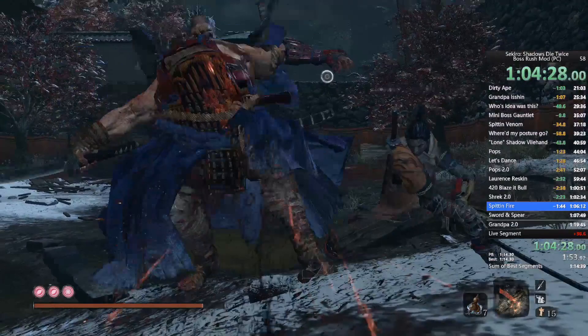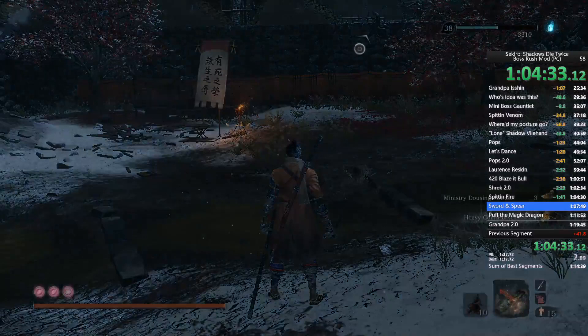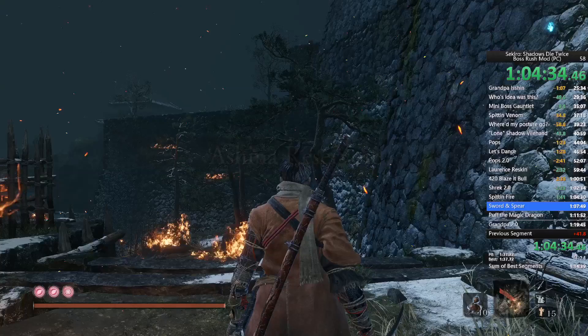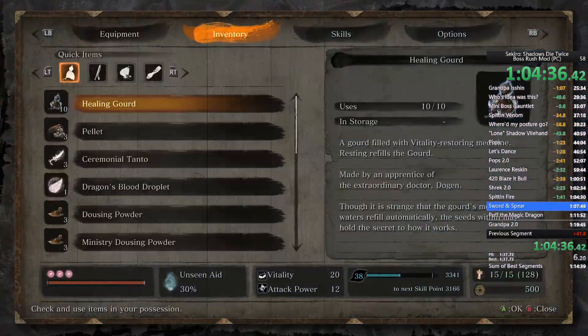I had a big time loss there — that should not have taken me that long. Now we're going to Seven Ashina Spears number two on the list. As soon as we enter, use the other Gachin's Sugar that you bought at the beginning — if you're following the guide you should have it.